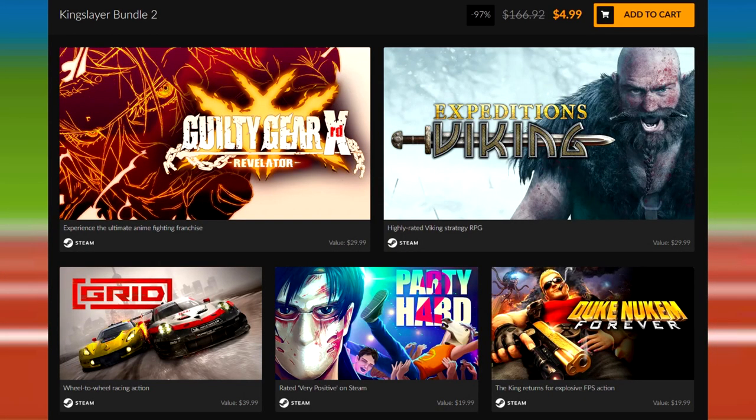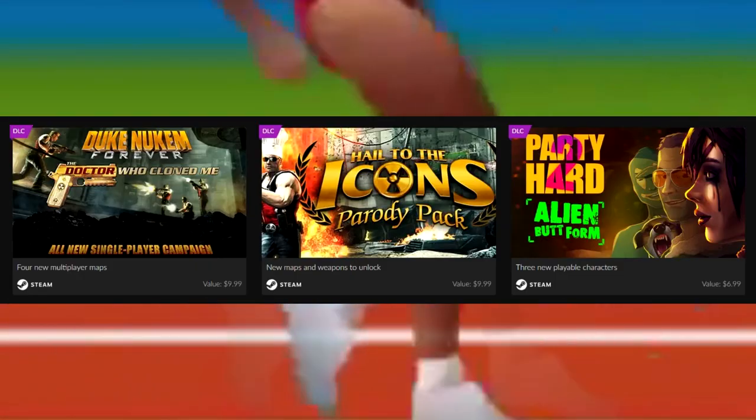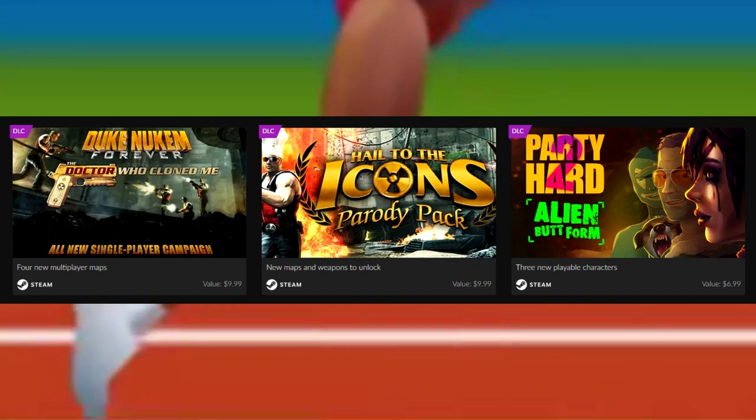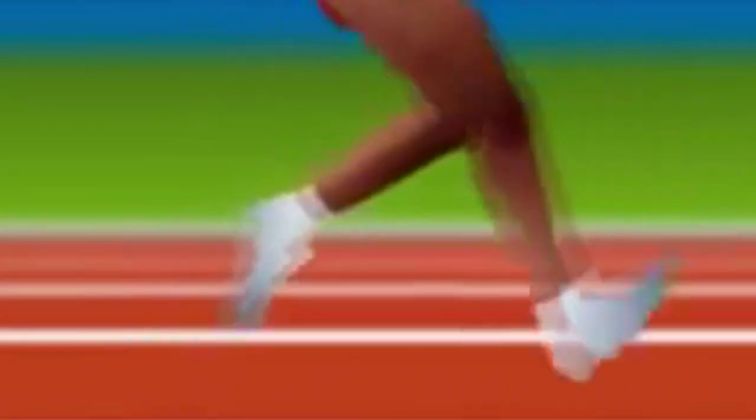For $5, you get Grid, Expeditions Viking, Guilty Gear Xrd Revelator, Party Hard 2, Duke Nukem Forever, and then a bunch of DLC: the Party Hard 2 Alien Butt Form DLC, Hail to the Icons Parody Pack DLC for Duke Nukem Forever, and Duke Nukem Forever The Doctor Who Cloned Me. That is all of the DLC currently for those two games.